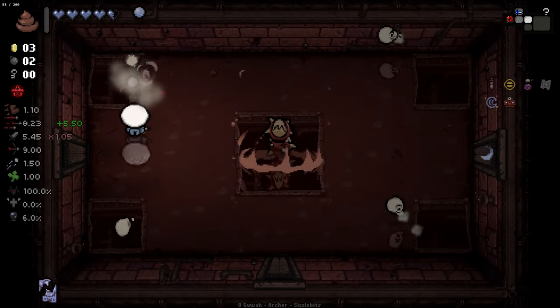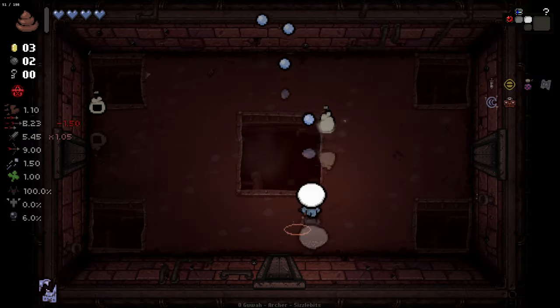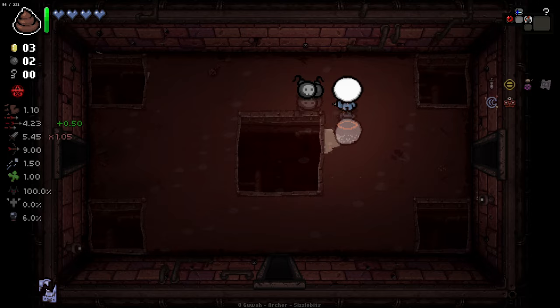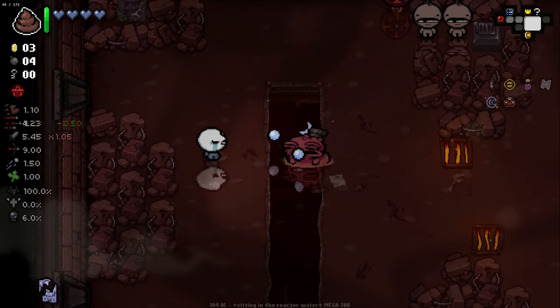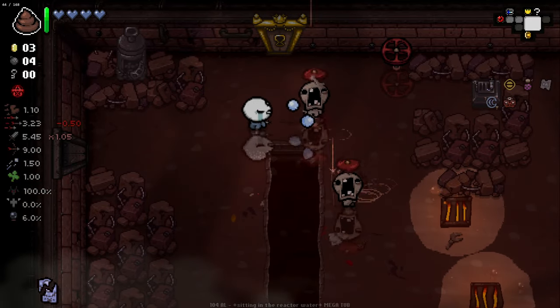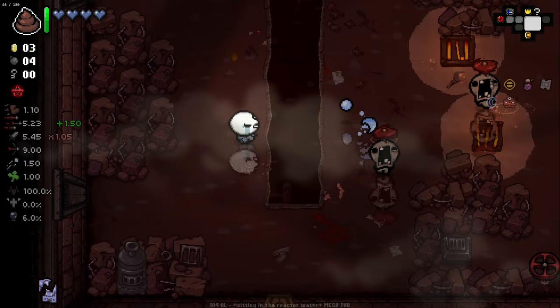Finding all of our secret rooms here — we have three regular secret rooms per floor. I think we only have one special secret room still. It's going to be kind of hard to suss out exactly where they all are. We did get some extra bombs there; let's go for the one we know right now. I do like the fact that we've got Synthoil for a bit of damage up. That does make things a little easier.